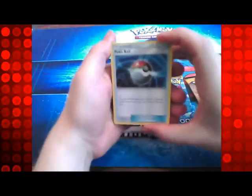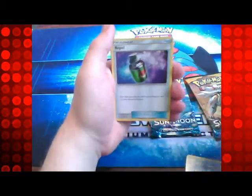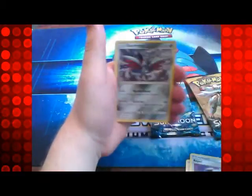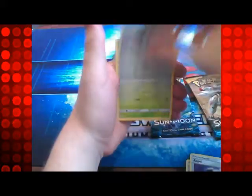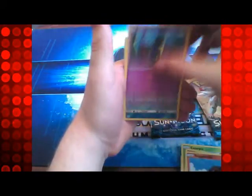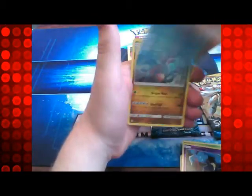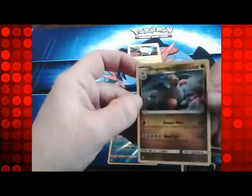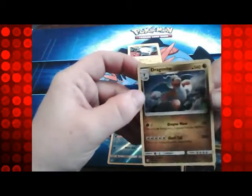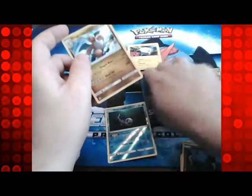So we start with a Poké Ball, a Pelipper, a Repel, a Fighting Energy, Skarmory, Kadabra, Sandygast, Rug and Roller, Cosmog, a Wishiwashi Reverse, and a Dragonite Holo. So nice, so nice that one.